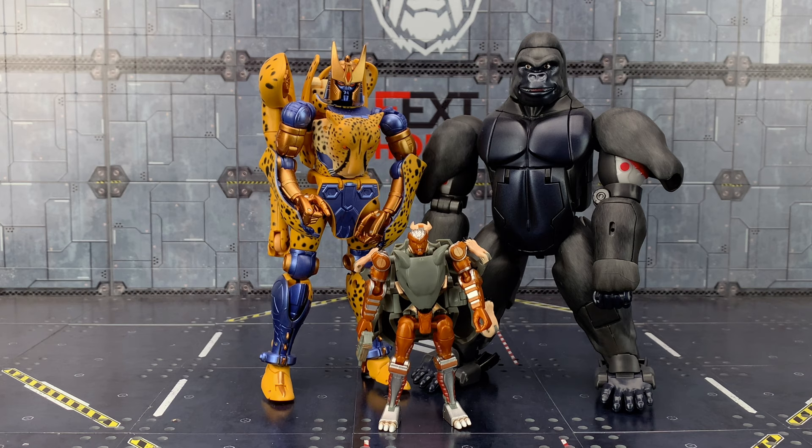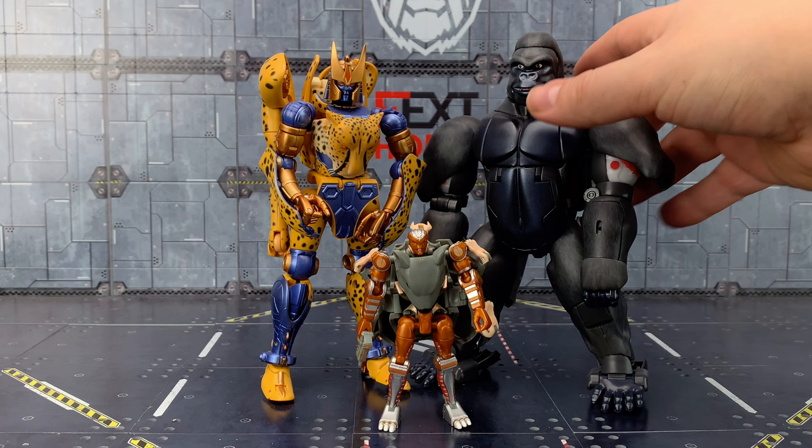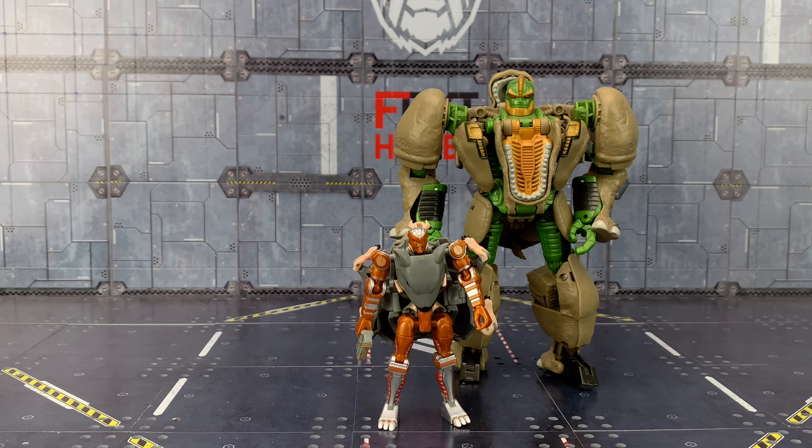Let me give you a quick idea of scale. Here he is alongside the MP Primal and Cheetor — see he's coming up rather short. I still can't believe my Primal broke, he just literally sheared in half, his legs just detach now. In bot mode he should probably come up to around Primal's chest. But if we bring in Generations Rhinox — still a fantastic figure by the way — design-wise it's pretty spot on. I didn't really need to do a lot more with it.